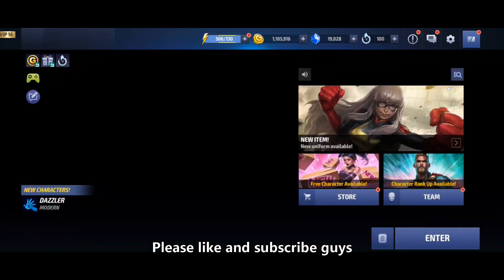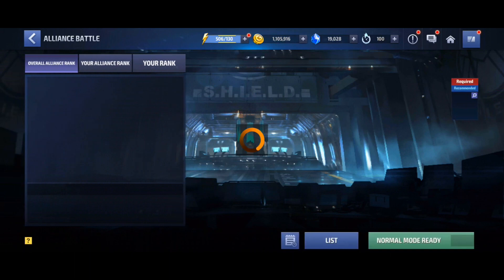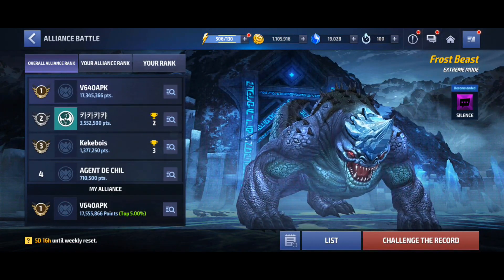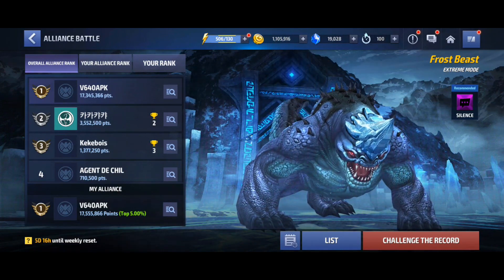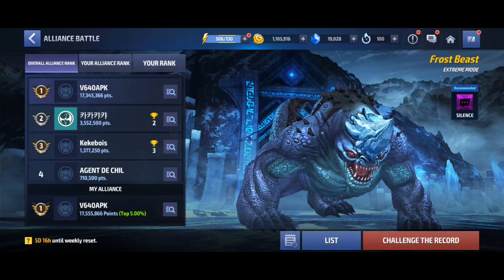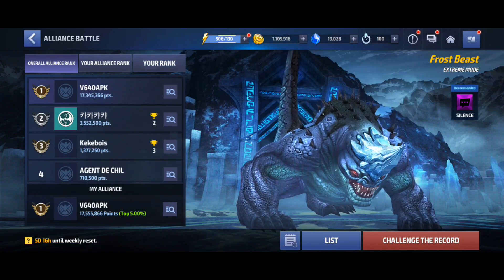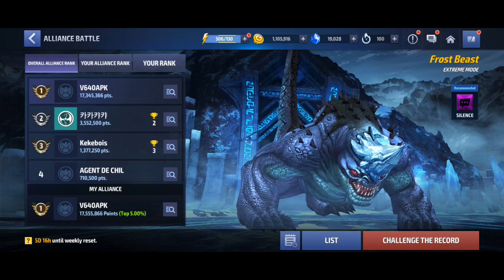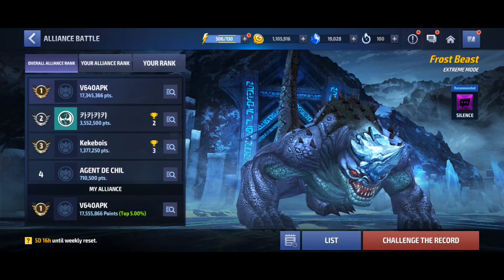On today's Alliance Battle Extreme, the Beast has a Silence weakness — he is subject to Silence — and Thanos does not have a Silence. So automatically on today's day, Dormammu wins automatically. He's gonna perform okay, we've already seen that when I did the rough Alliance Battle run earlier, and Thanos has nothing that can sort of compete with that.